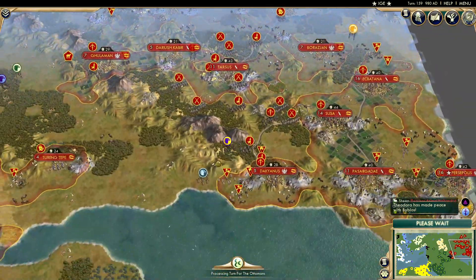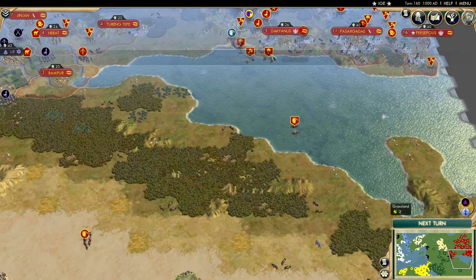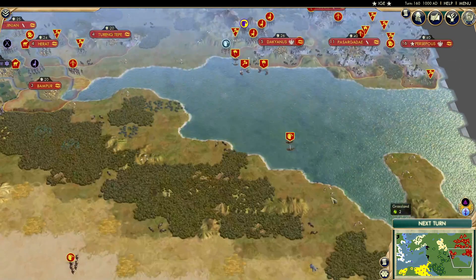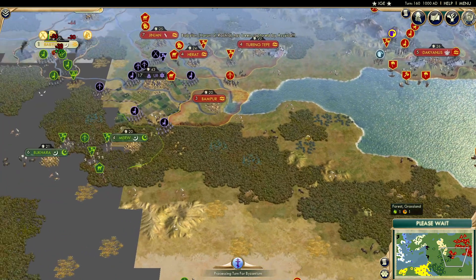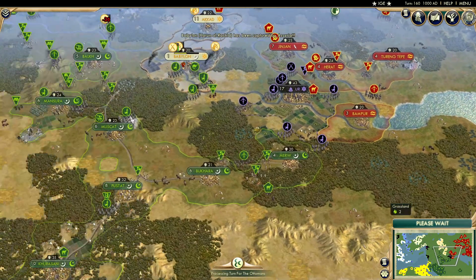Persia has definitely slowed the settling down, but there are three more settlers here — so they're coming. This scout is looking around and I think we'll see Persia go for this side of the Persian Gulf too. Obviously we can't see the strategic resources, so who knows what they might find.